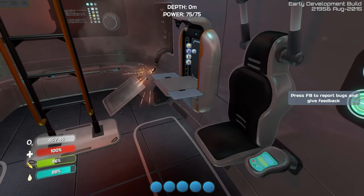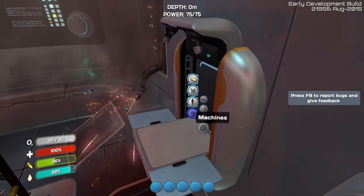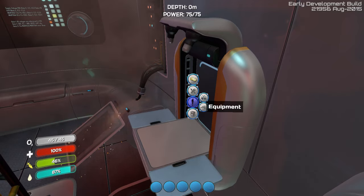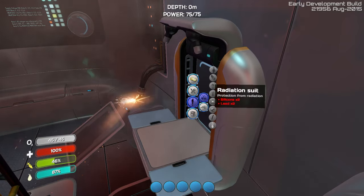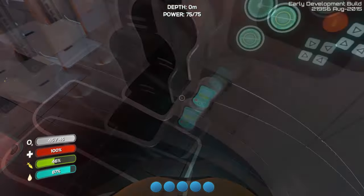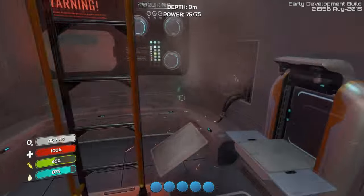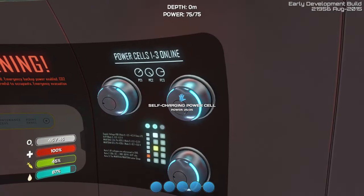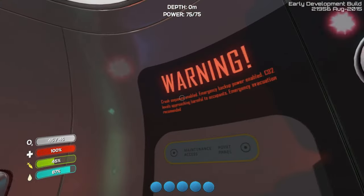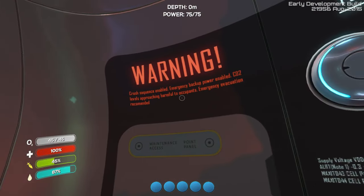Survival water. Press F8 to report bugs or feedback. Machines, beacon, personal equipment, radiation suit. That's the escape pod. I don't think this does anything. Self-charging power cell. I can't interact with these. There's this warning — crashing, continue, emergency backup power.